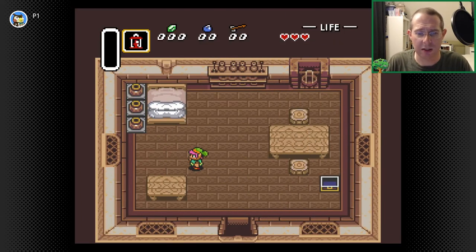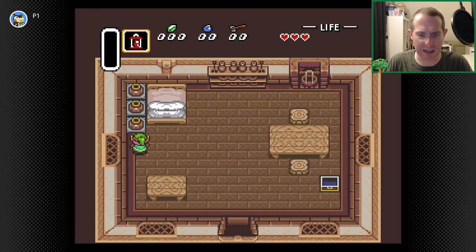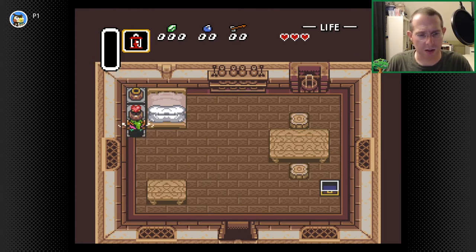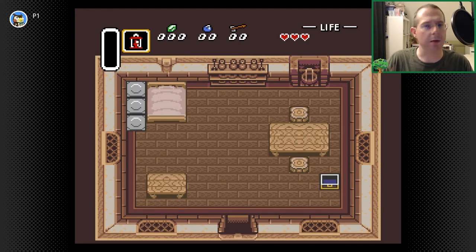If I come back over here, these look interesting. I can press it. 'You are short on magic.' I hit the Y button — Y does the item. I can't use that. B, nothing. X, nothing. A heart. It's interesting to note that. We'll come back to that.